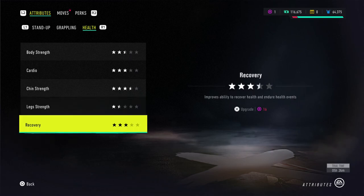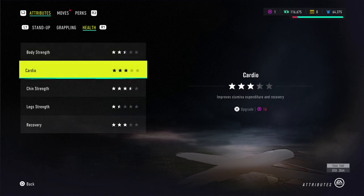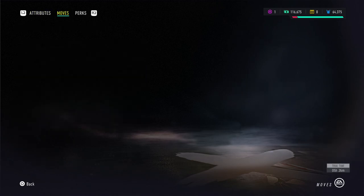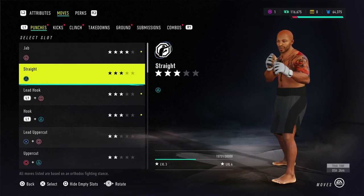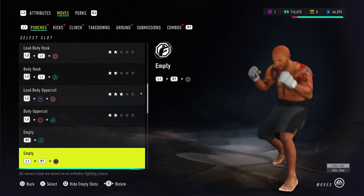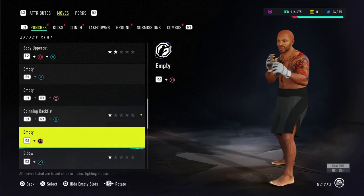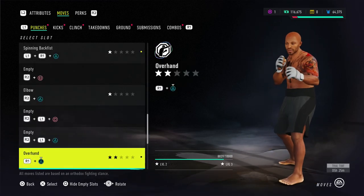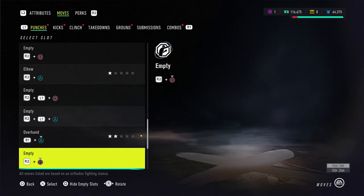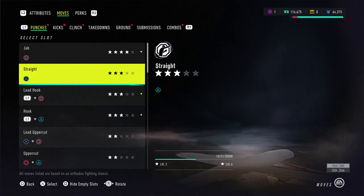Our leg strength not so much, because I don't really worry about legs. Beyond recovery, stamina and stuff — we're going to work on that, as well as body strength. Cardio is a must, so this is probably going to be the next thing we work on for my character. I've been unlocking a few moves and trying to make it happen. I'm not really worried about kicks — I got the spinning back fist, and I'm looking at getting the superman punch, which I think is an effective move.